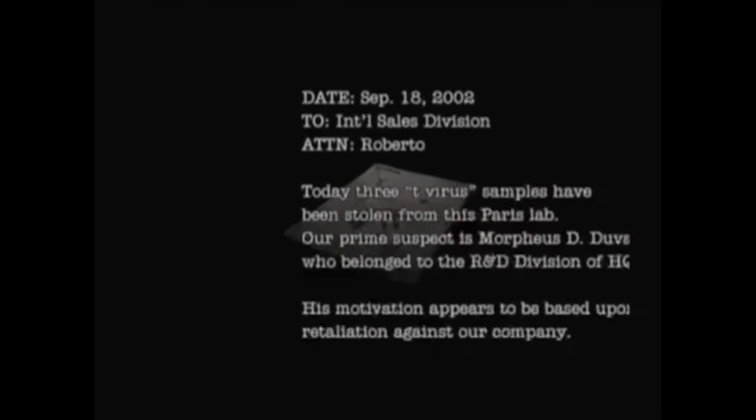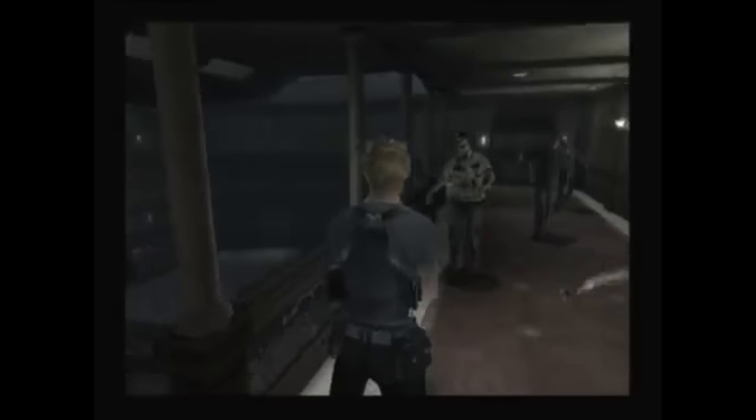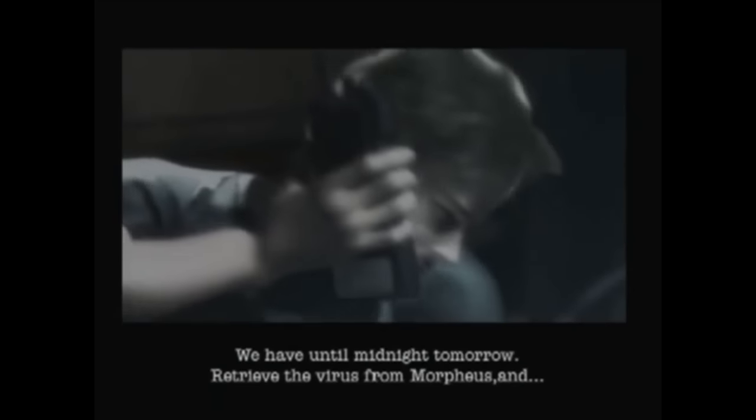As he explores, he learns Umbrella correctly suspected the terrorist culprit to be Morpheus Duvall, a former employee of their R&D division HQ, and attributes the motive to revenge. He finds the ship packed full of zombies, and receives an update that Morpheus is holding the world hostage, demanding 5 billion dollars from the US government.